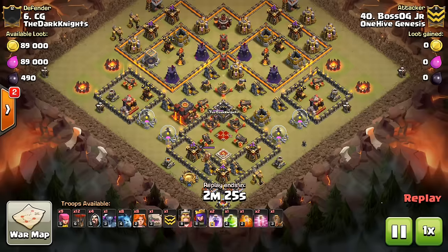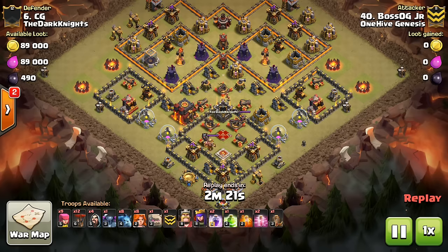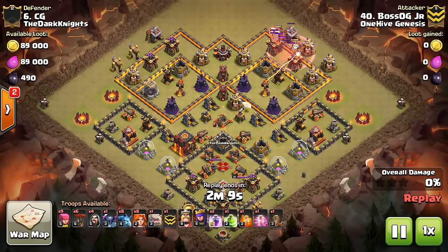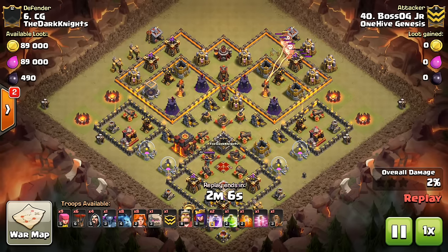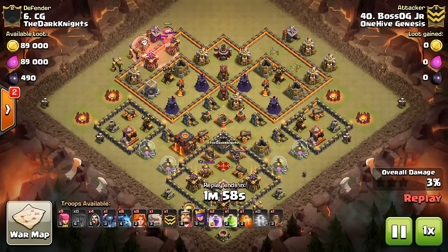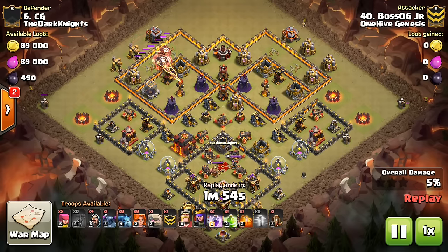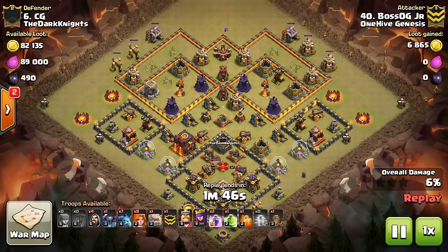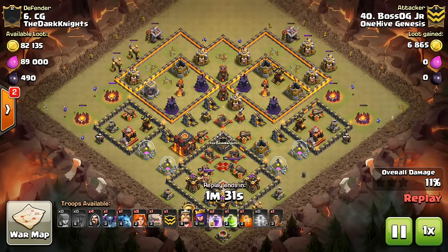I'm going to go ahead and play the replays in the background, at least for the first part of this video. Basically, I want to talk about strategy, and right now in the game what we're seeing is the top Town Hall 10s not being three-starred at all, really. We're seeing it occasionally, but there's no consistency as far as Town Hall 10s being three-starred at the very top of the map. On average from the CWL wars I've seen, I'd say about a third of the Town Hall 10s are being three-starred. That's a big change from before the minor nerf, when we could see the entire Town Hall 10 tier being three-starred.